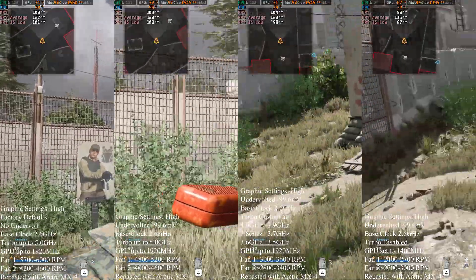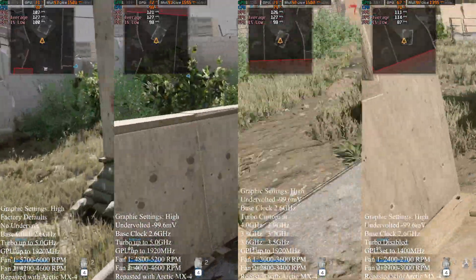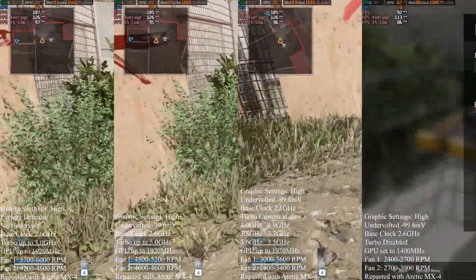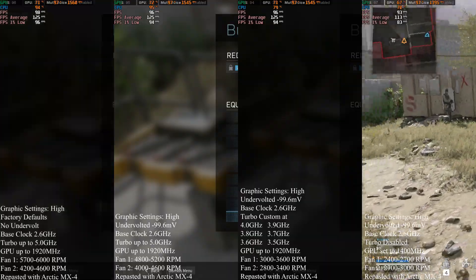Loot and cash are normally found inside buildings. Cash can be used at buy stations to purchase killstreaks and other special items. Buy stations are marked on the TAC map.